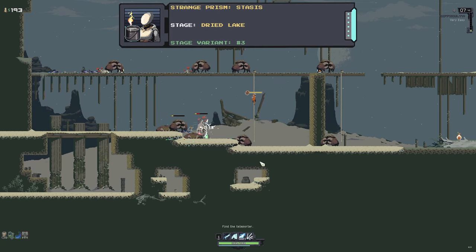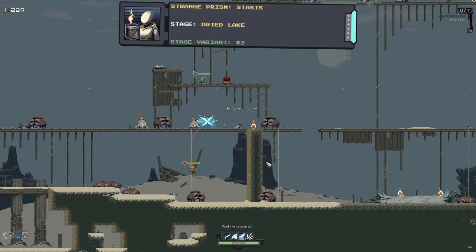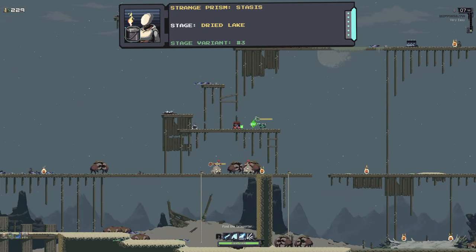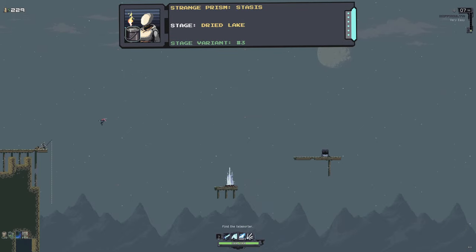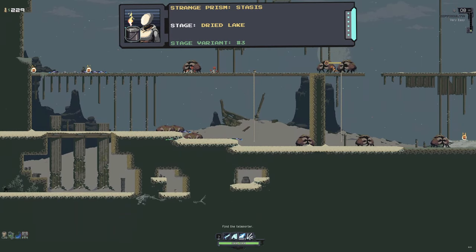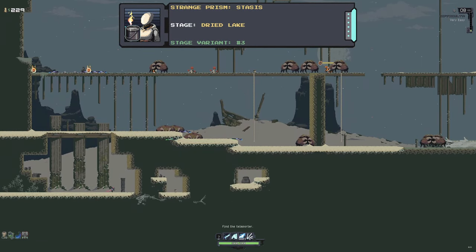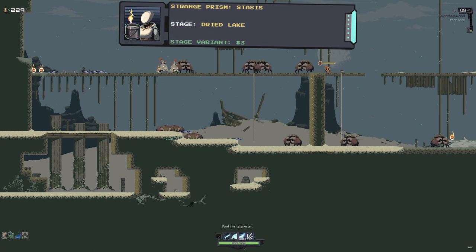The third prism is for Artificer, which can be found on the third variant of the Dried Lake stage. Go as far left as you can — you will also need as many movement items as you can get. Once you reach the left side of the stage you should see three geysers; just bounce on them up to the top of the stage. Once you make it across, you'll need to fall down to the bottom.